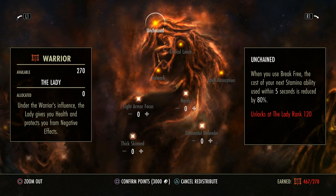Unchained is really important, and even as a DPS this is very helpful. When you break free, the cost of your next stamina ability within 5 seconds is reduced by 80%. That's a massive sustain bonus if you get caught short — break out of a stun, and your next ability is much, much cheaper. You do have to have 120 points in this tree to get it though.